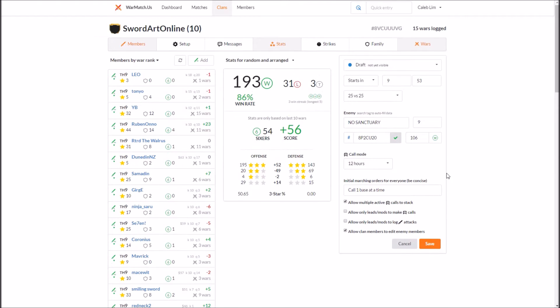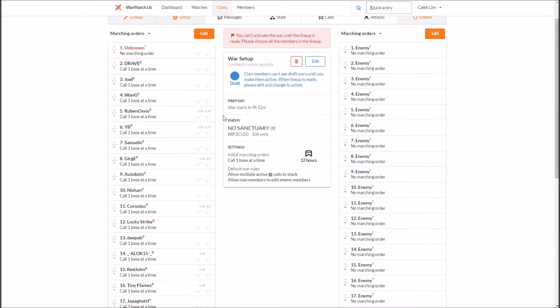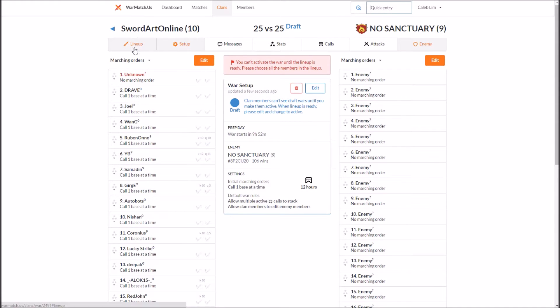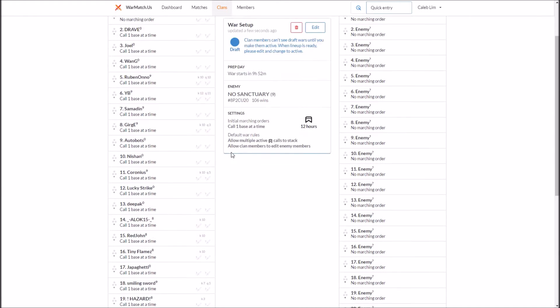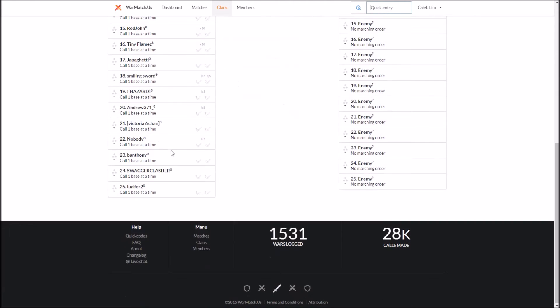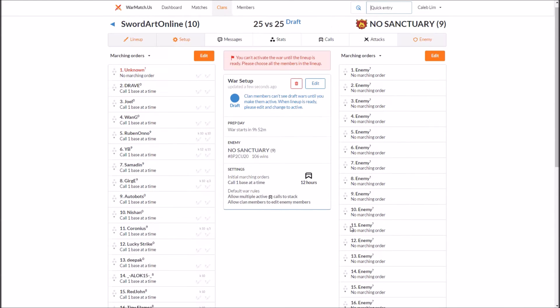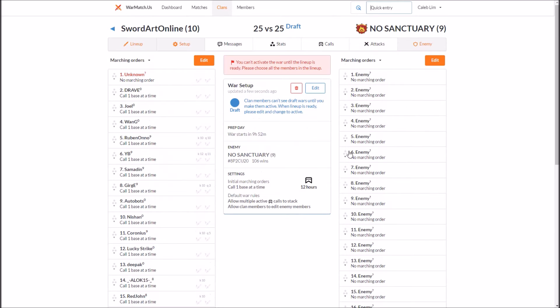There's also allowing clan members to edit members, which is editing the town hall and name of the member. I'm just going to keep these settings and click save. On my side we have the lineup, and on the enemy side we have enemy. It requires you to enter in all of your members on your side, so you're going to have to enter in their names. On the enemy side you can just leave it — it doesn't require any names or town halls, although if you have specified that it requires a town hall you will have to enter those.